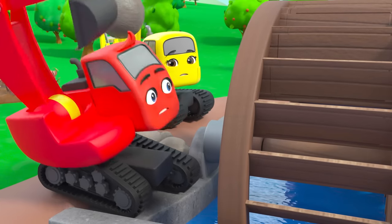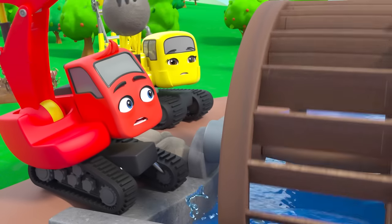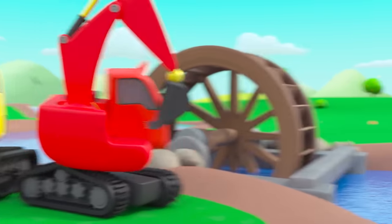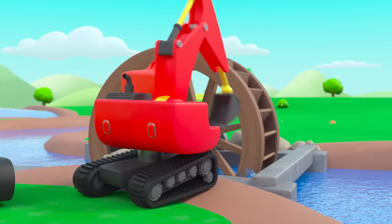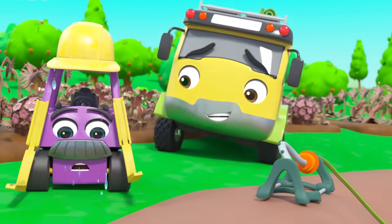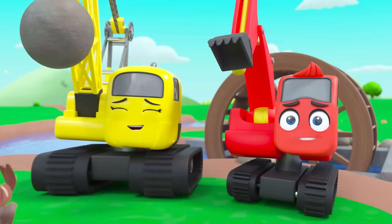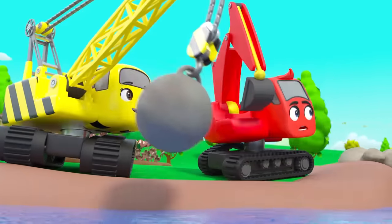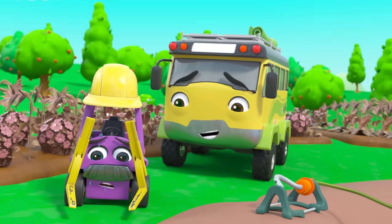How? When the water wheel moves, water comes out of the sprinkler — keep it moving Diggly! How do they keep the water wheel moving? Daisy is splashing the water — when the water moves it pushes the wheel. Hooray!